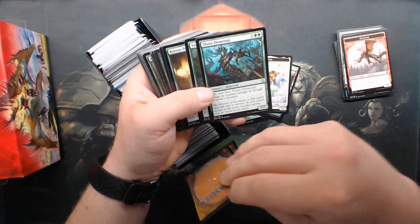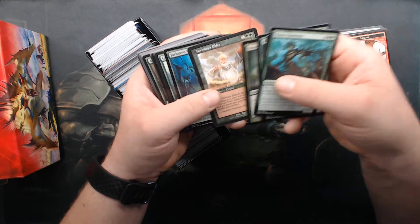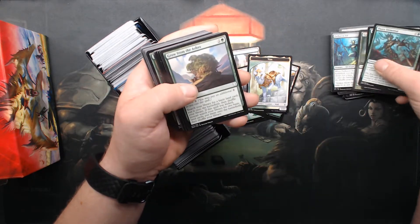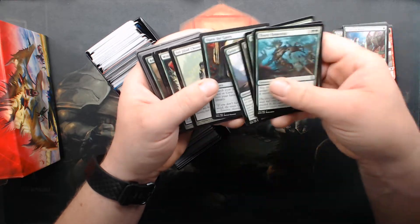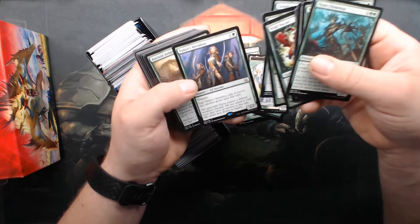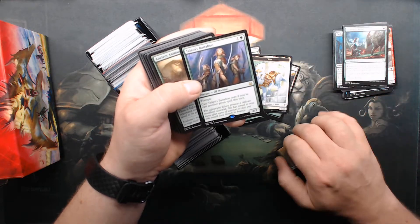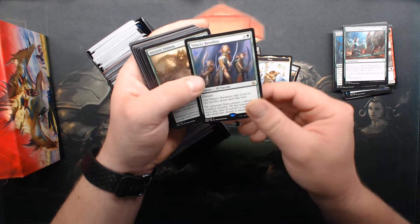Thorn Elemental — used to be rare. That's a pretty Yavimaya Elder and a Farhaven Elf that I will use. I'll use that Elemental Bond. Wild Nakata. Tolar's Battalion — I've just never been able to reliably play that card.